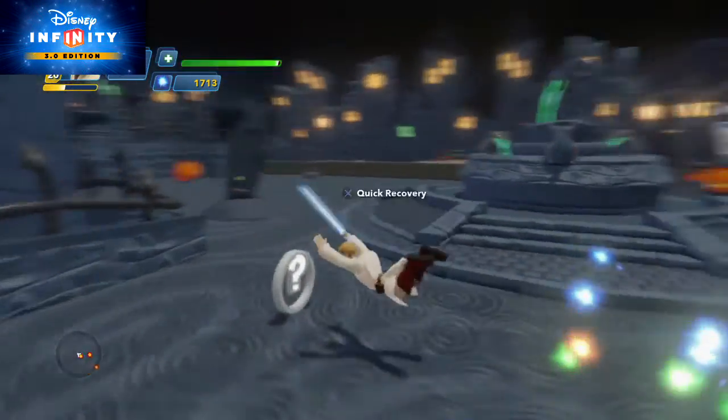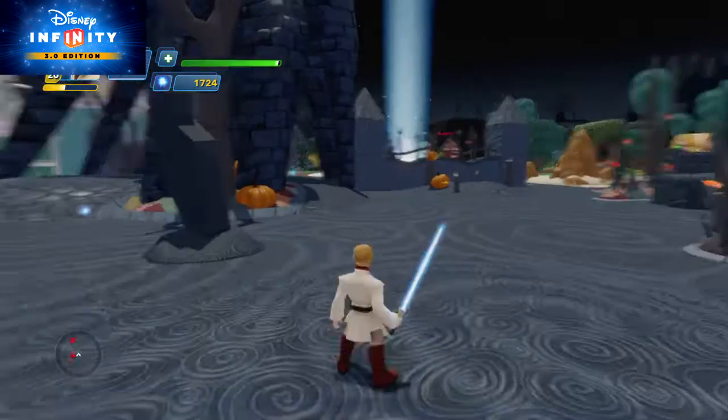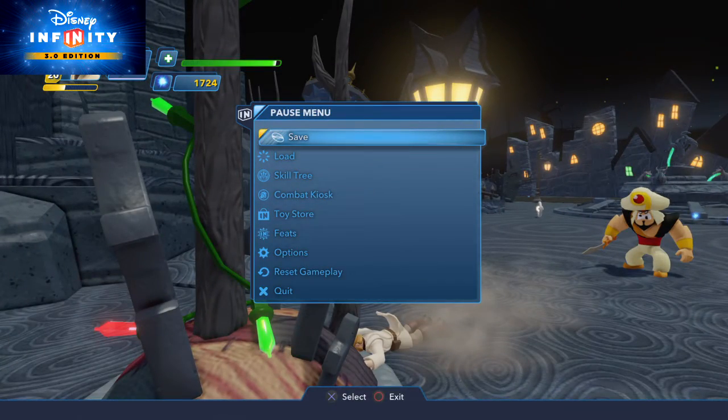You didn't stand a chance against the Jetman. Way to go! Pick up the power source and carry it to the Combat Host. Thank you.